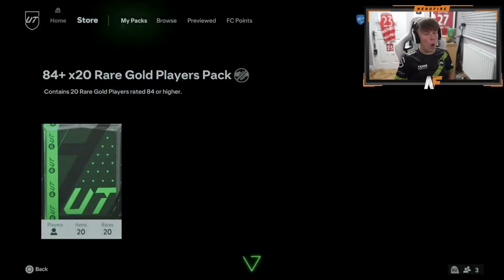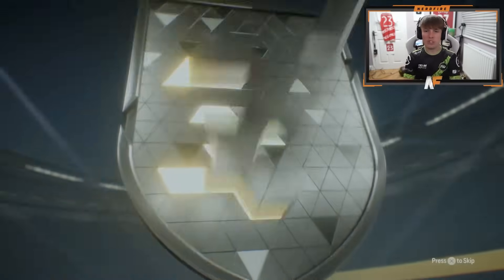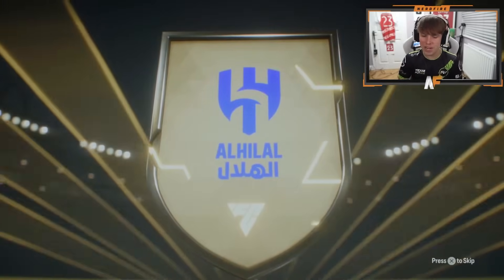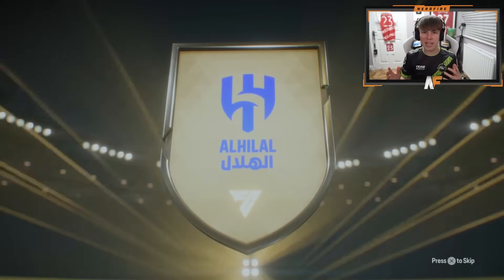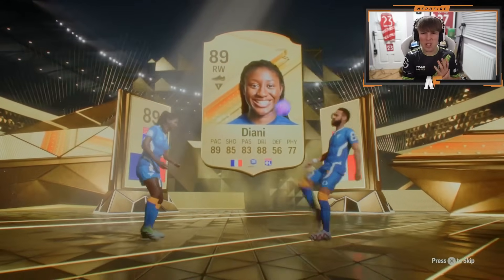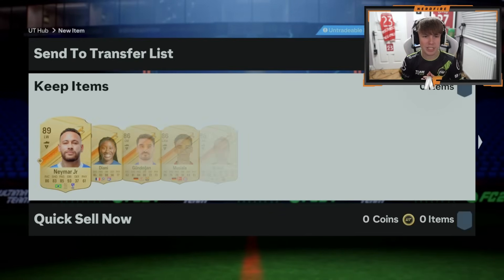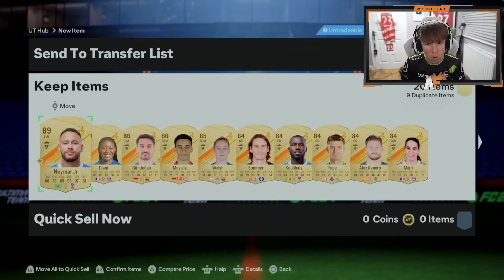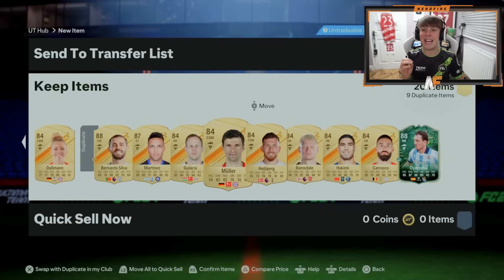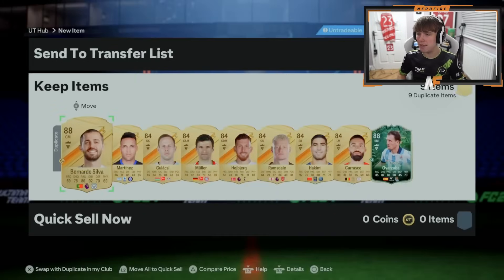84 times 20 then - come on! Brazil left wing, Neymar or Vinicius? Salami's 89 - there's gonna be a second one behind him, Diani. Is Diani still good? I think she was really good at the start of the game. Six walkouts and a winter wild card - not bad once again.